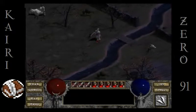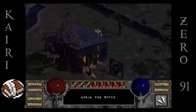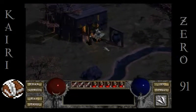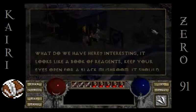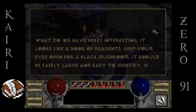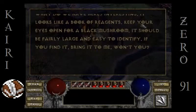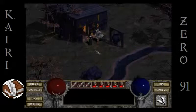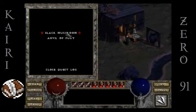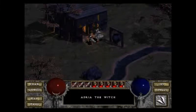Next time we're gonna head back into the caves, go down to level 10, and keep moving. Hopefully I'll be able to figure out what's up with this Fungal Tome — oh, she's gonna tell me! It looks like a book of reagents. Keep your eyes open for a black mushroom — it should be fairly large and easy to identify. If you find it, bring it to me. Is that a quest? Black mushroom — okay, so we know what that thing's all about. We'll go down there and pick those mushrooms and bring them to Adria next time. Bye guys!